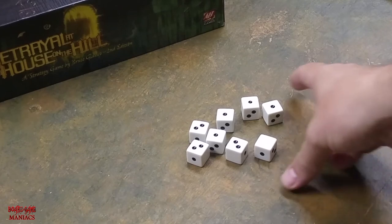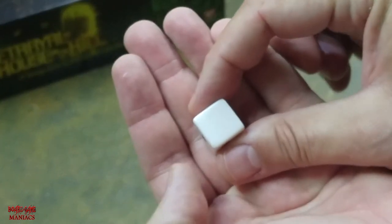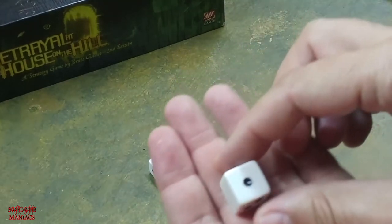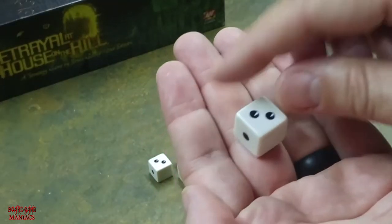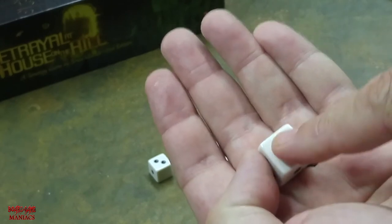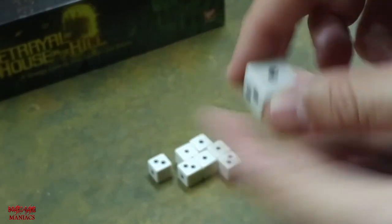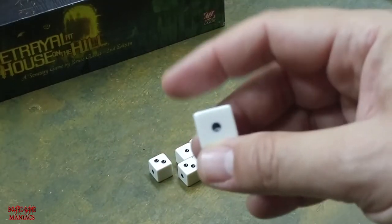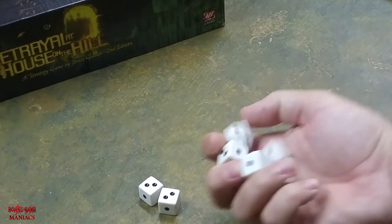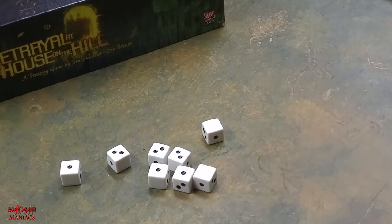Next, let's talk about the dice you use in the game. They look like ordinary dice, but you'll notice all dice have blank sides — they have one, two, and blank sides. There are no numbers three or higher on these dice; they only go up to two. When you roll some blanks, it counts as zero. You get eight dice, and to do a haunt roll, you're going to use six of the eight.